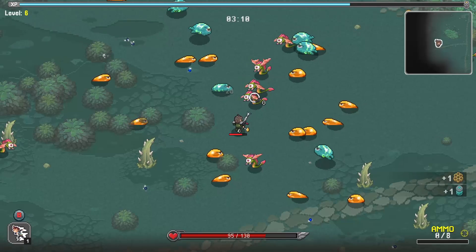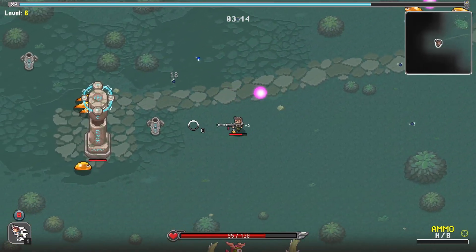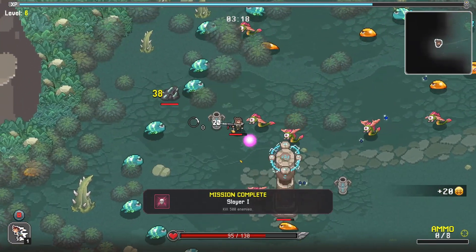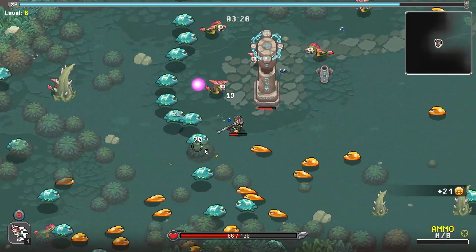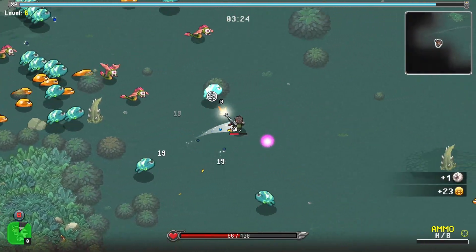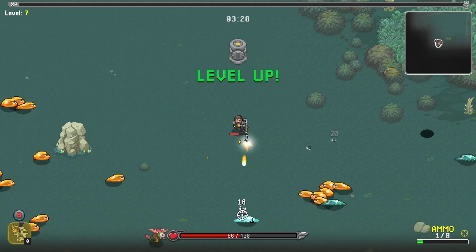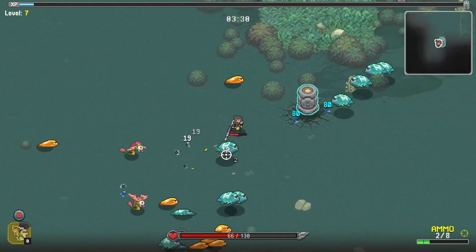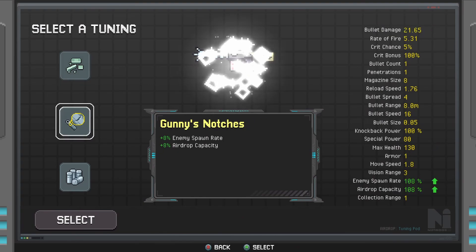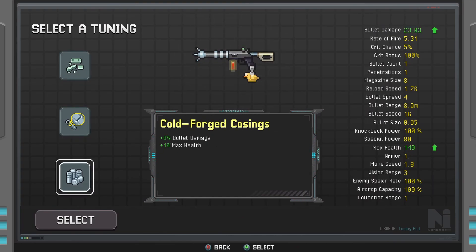Get out of my way. The towers are handy — I'm nowhere near killing this yet. I need to come back to that. I'm going to level up, thank you very much. More bullet damage minus max health — probably not a good thing. Gunning's notches: bullet damage and max health. Let's take that one. I think the game knows what I want.